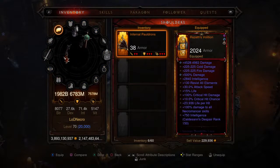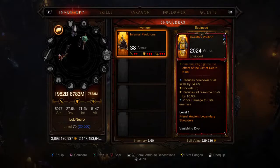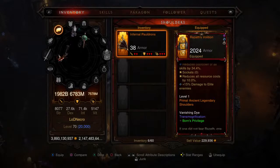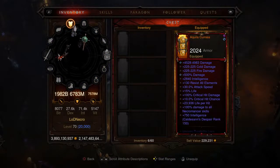Moving on to the shoulders, we're looking at Razeth's Volition with 2024 armor — again a bunch of crucial affixes, pretty much the same as before. The perk: Skeletal Mage gains the effect of the Gift of Death Rune. Cooldown is at 34.4, resource cost reduction at 10, 15% damage to elite enemies. Level one Primal Ancient Legendary shoulders.